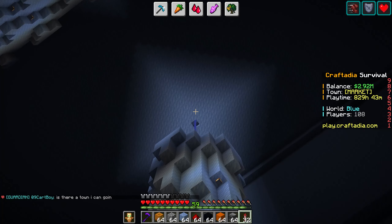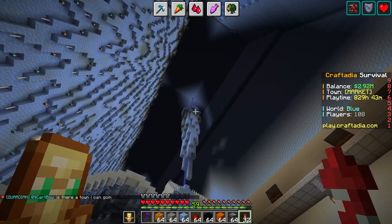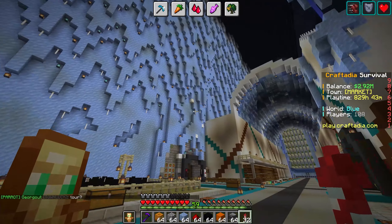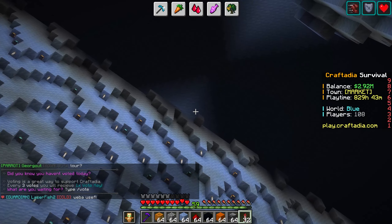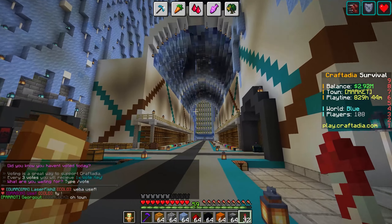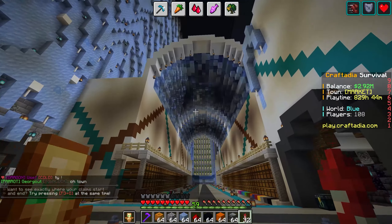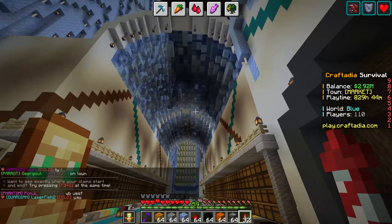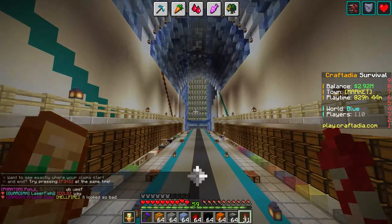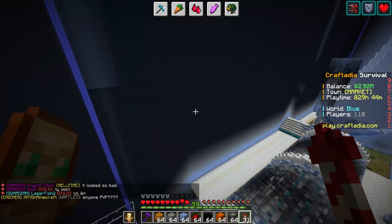We're gonna have a stalactite coming out of the ceiling, and this wall obviously hasn't been done yet. The other beacon is hidden behind this wall so we won't be able to see it at all. I added some chains and some new lanterns here — it lights up the area that was just dark underneath. And then also down here we got plenty more work done, as you can see.